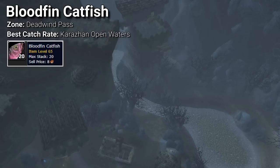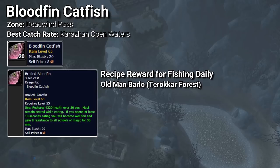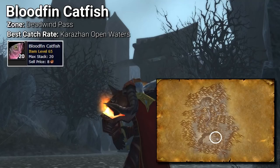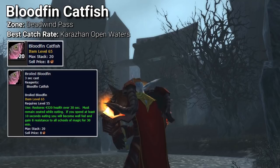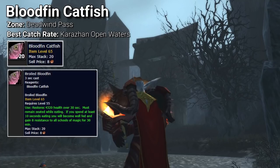The last notable fish to discuss is the Bloodfin Catfish, which can be cooked to make the Broiled Bloodfin — offering a unique plus 8 resistance to all schools of magic. This fish can be caught in the open waters near Karazhan and near Zul'Aman when Phase 4 is released. It's a somewhat odd buff and I'm not entirely sure when players will use it. TBC private servers show it selling between 1 and 2 gold per cooked item, so like the others on this list, it's something to keep an eye on in Classic TBC.